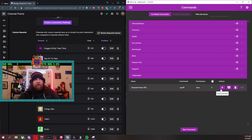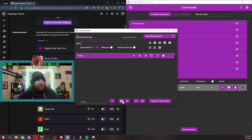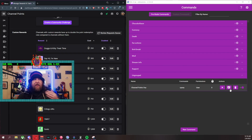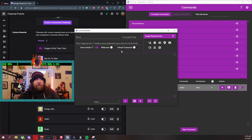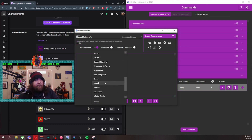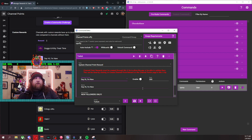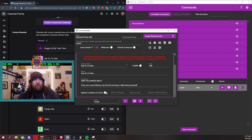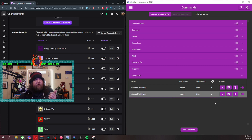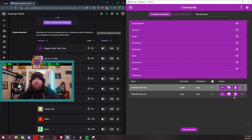Select the channel point — let's go with 'Say Hi I'm New' since that's the one we're working with. Set it to 'Enable,' turn off 'Update Cooldowns and Limits' since those aren't changing, and hit save. Then to make the off command, you do the same thing: create a new command, call it 'CP Off E,' go to Actions, Twitch, add the same channel point reward, but make sure 'Enable' is NOT checked — leave it white instead of purple. That will disable it. So now we have an on command and an off command. Watch — test command: it turned it on. Channel points off: boom, it's off.